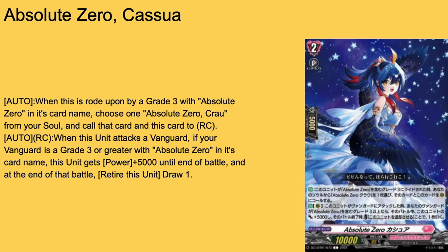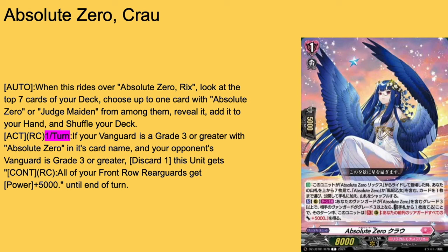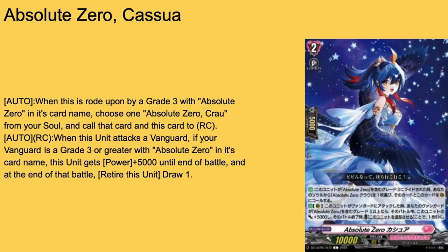Absolute Zero Casa, grade 2 with 5k shield and 10k base. Auto when ridden by a grade 3 Absolute Zero card: choose one copy of Corral from your soul and call them both to rearguard circles. They haven't done this in a while, so I won't knock it — and even if they did, I'd give them a pass because Corral is so good I'm willing to accept a vanilla skill. Then auto rearguard — when she attacks into a vanguard with Absolute Zero on the card name, she gets plus 5k power for that battle and at the end of the battle, retire her and draw a card. She replaces herself and helps increase your hand, which is important since Absolute Zero forces both players to discard.